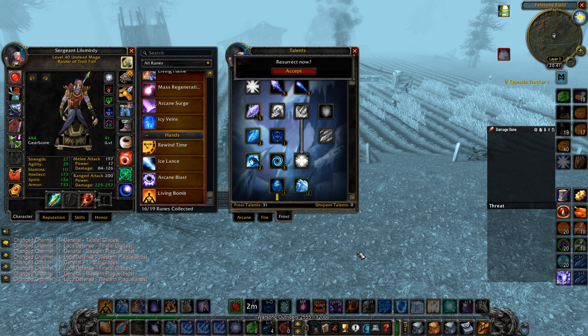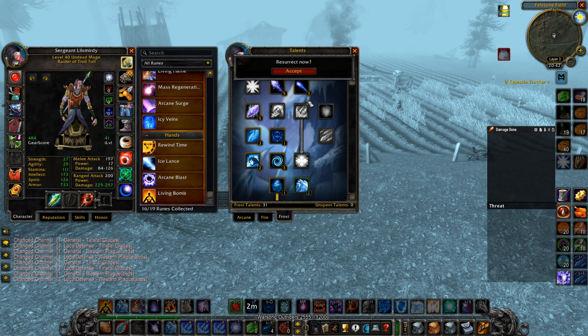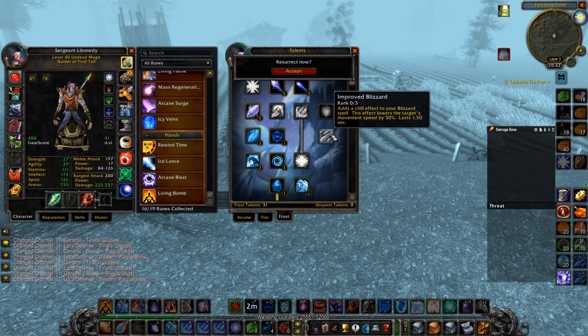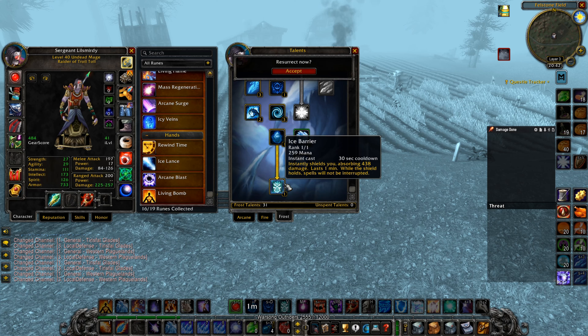Regarding the talents and runes, I would suggest going a normal AoE Frost build — that's the safest bet. Basically go with Frost Warden, Elemental Precision, Improved Frost Nova, Permafrost, Improved Blizzard, Cone of Cold, etc. Make sure you get Ice Block and Ice Barrier as well, to be able to do big pulls and survive them.